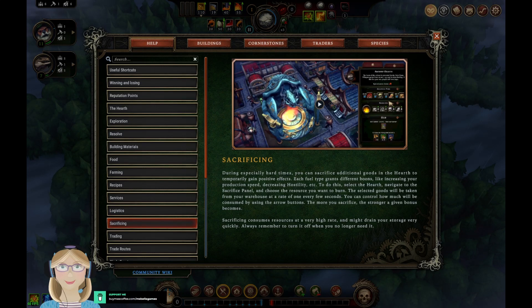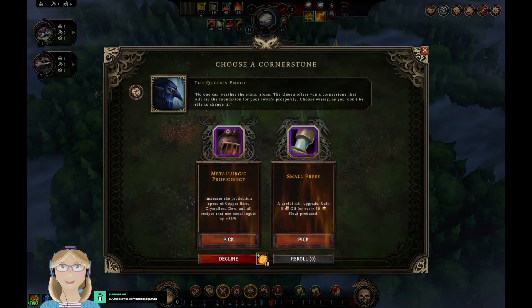During especially hard times you can sacrifice additional goods in the hearth to temporarily gain positive effects. Each fuel type grants different boons like increasing production speed or decreasing hostility. To do this, select the hearth, navigate to the sacrifice panel, and choose the resource you want to burn — you can control how much is consumed using the arrow buttons. The more you sacrifice, the stronger the bonus becomes. I did not know that!